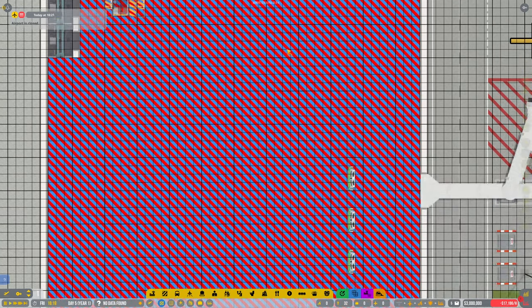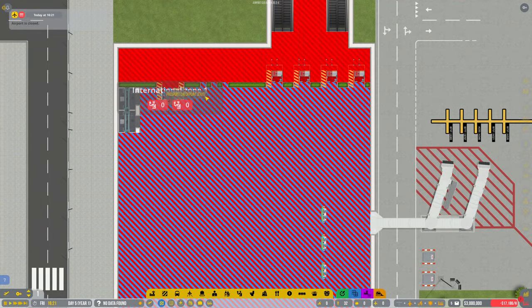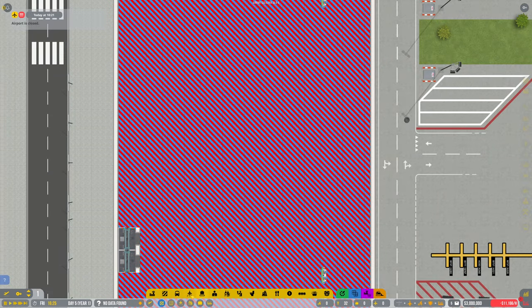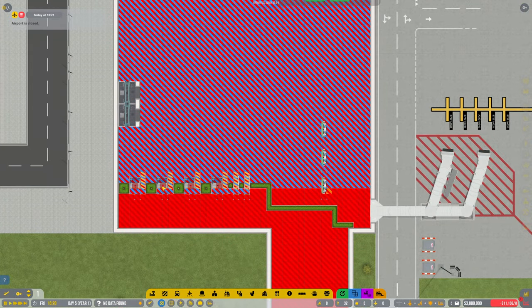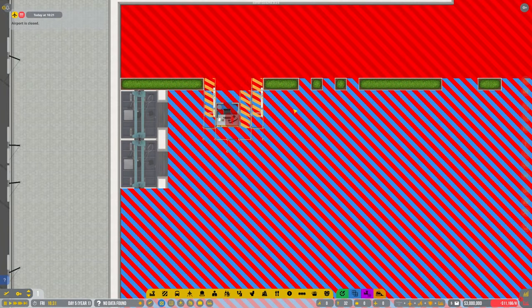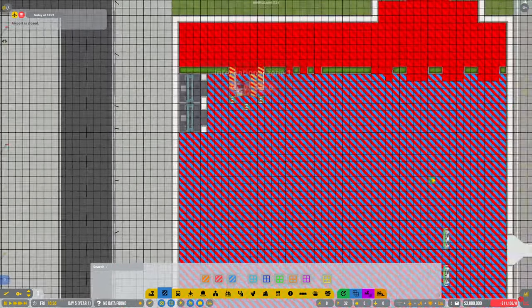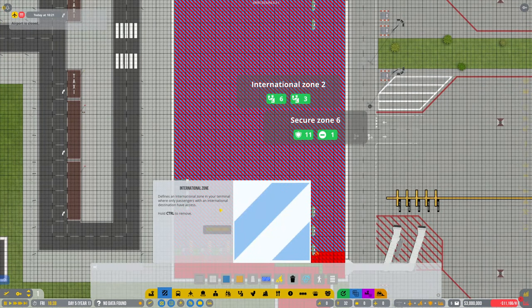I'll take these out. Is that going to affect these? Six and three — so it's not that one. They're not allowing us to come in, they're allowing us to go out, but for some reason it's created another international zone down here. Let me just mark all this — does that mess it up? No, that's still two.